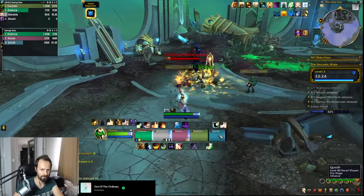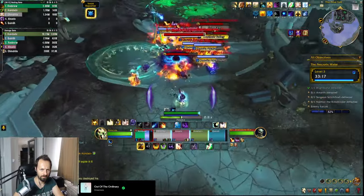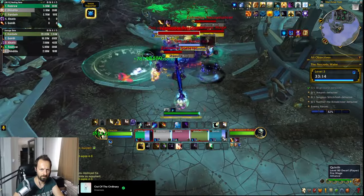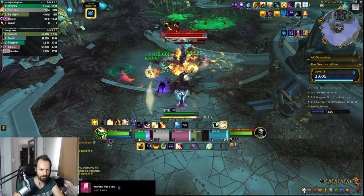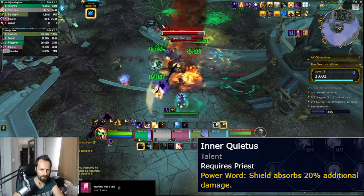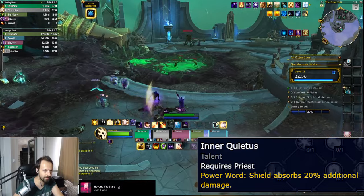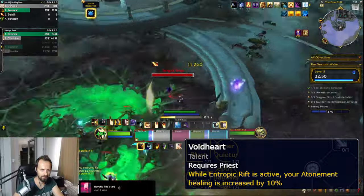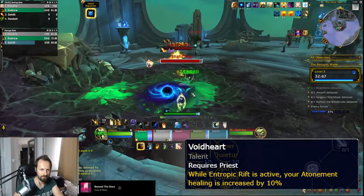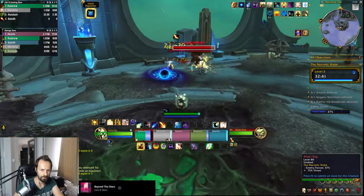Unfortunately the rest of the hero talents are not that amazing, but everything we've talked about so far is just that good that it almost compensates for the talents I'm going to show you next. Some of the other nodes are actually not that bad — for example, there's a talent that increases the absorb amount of your Power Word Shield. It's a small bonus that's quite welcome and synergizes well with the new tier set. There's another node that makes your Atonement a little more effective while the Entropic Rift is active, which is also quite welcome as it makes you even more powerful in those small windows when you have the rift up.